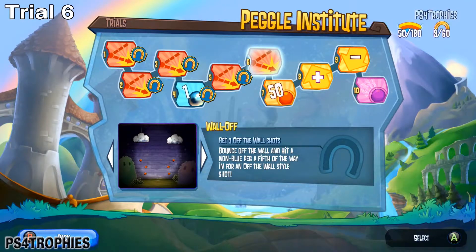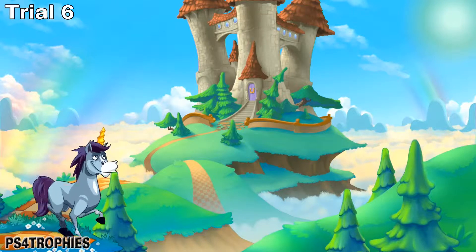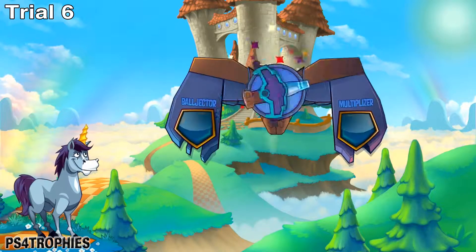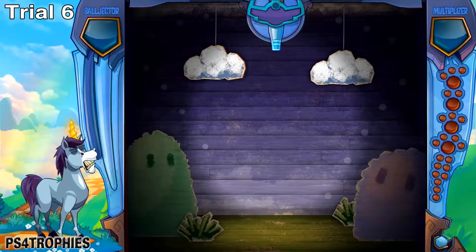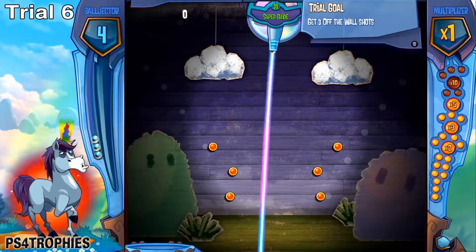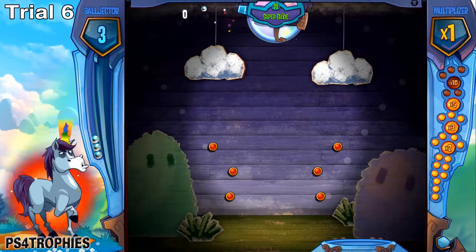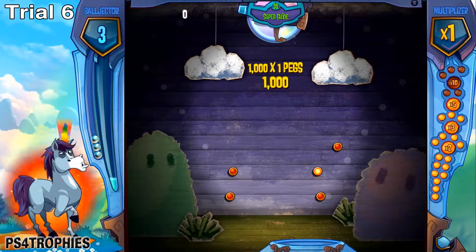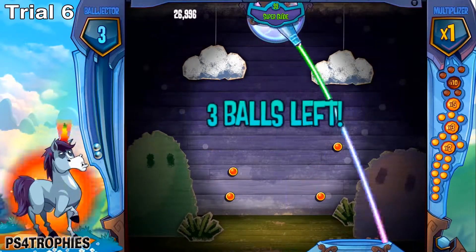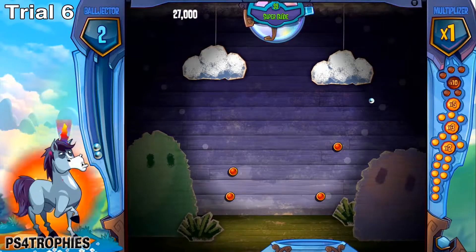Number six is another basic tutorial showing you how to do the wall style shot, which requires you to hit one of the side walls — either left or right — and then hit a peg after that without hitting any blue peg in between. With the super guide it's really easy: aim at the wall and then the peg. That's all you need. It's worth 25,000 style points — do this three times and we'll move on.